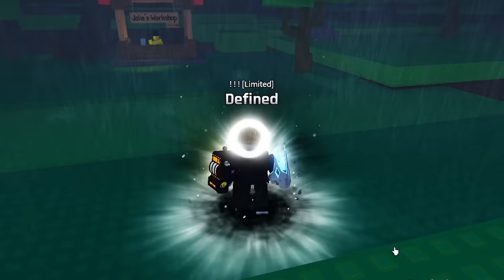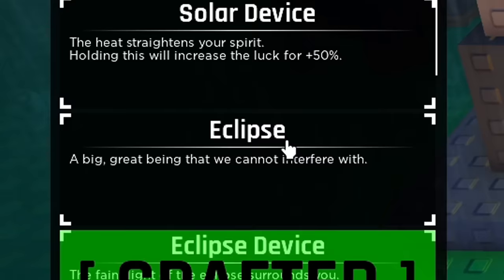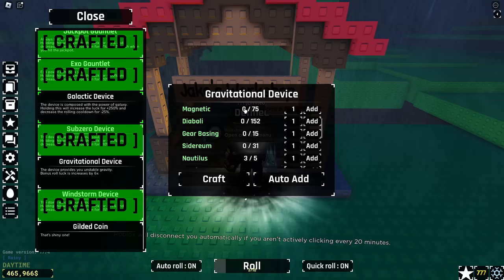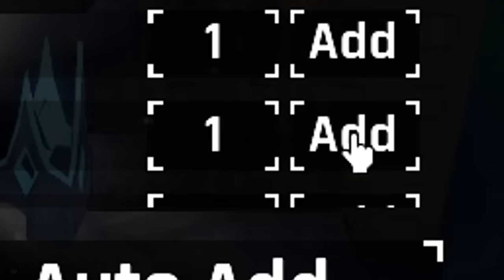Since we do have another bounded let's go ahead and plug that in now. So we can scroll down to gravitational — and there we go. Okay three out of three bounded! We need one more exotic which I have way too many of, so let's just plug that in. And then I just need magnetic, Diaboli, Sidereum, Nautilus — oh wait we have Nautilus as well, we've got two of those today. So let's plug those in.